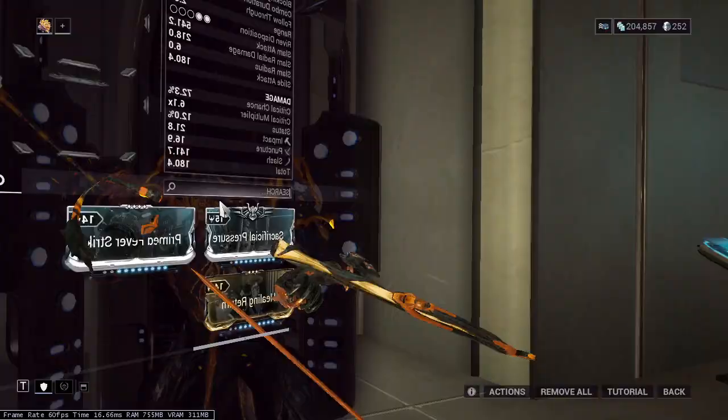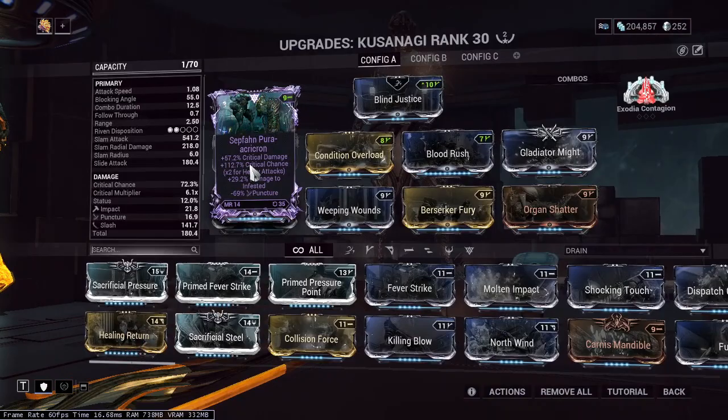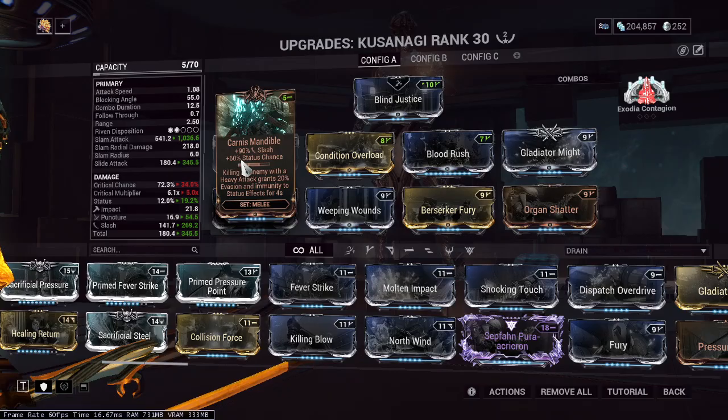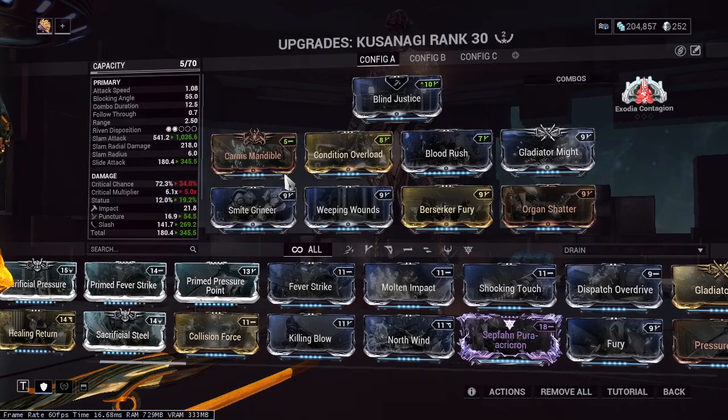Let's try the other build now. This was the pure slash build with a riven. If you don't have a riven, you can replace it with Kindred Mandible, which will increase our slash. The status chance is terrible, but with Whipping Wounds it gives nearly guaranteed slash procs all the time.